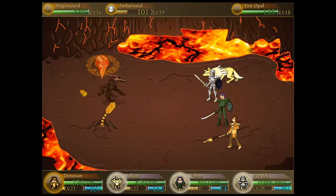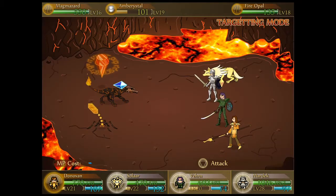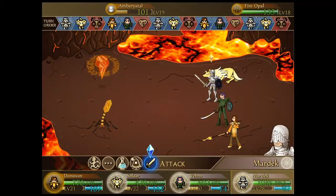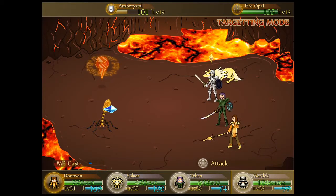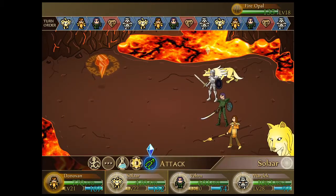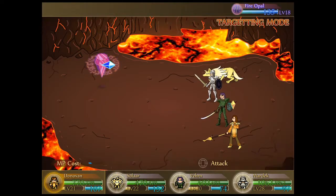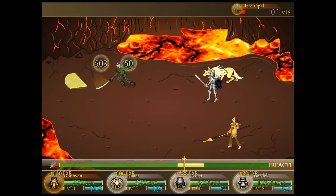We're mostly attacking one of these guys with hopes of dealing some damage to set other people up. The wizard goes next and heals Verne, so no problem there. Verne, you're going for the physical attacks. Mardek can finish off the amber pistol, leaving just the fire opal. Physical attacks aren't as effective but if we don't need to spend the MP, let's take the opportunity to save it.